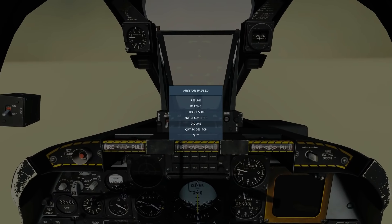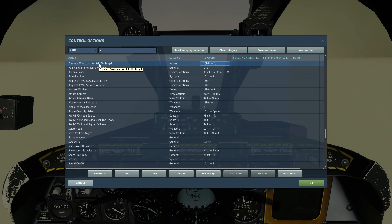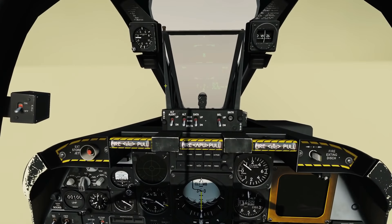Before we look at the cockpit, let's show the keys we're going to need. We're going to need the number one key for navigation modes, to swap between navigation modes. We've got previous waypoint to shift between previous waypoints, next waypoint to shift between next waypoints, and left alt and C brings our cursor up.